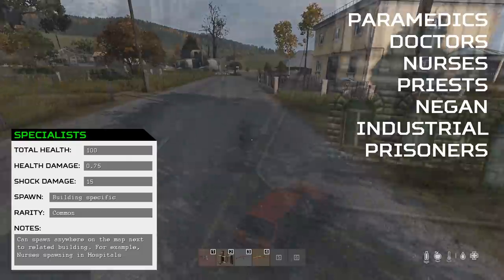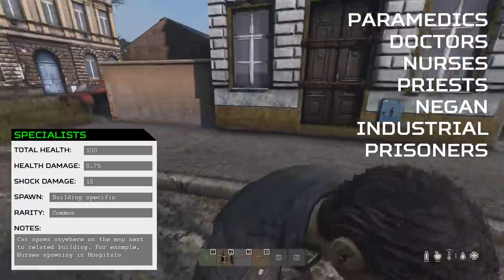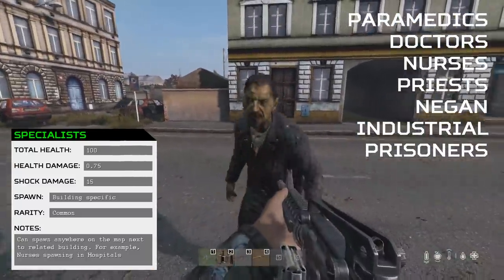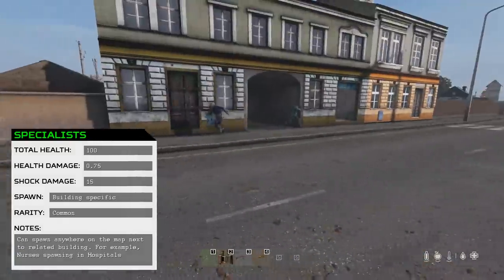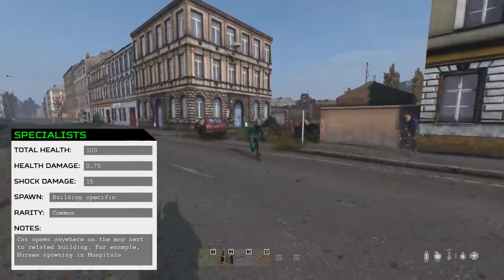This means Low Tier Infected will be mixed with Specialist Infected. Here is a list of all the Specialist types I could find: Paramedics, Doctors, Nurses, Priests, Industrial Workers, Prisoners, and this one with a Leather Jacket on — I'm calling him Negan. The main reason you are going to go down on the coast due to Infected is through Shock Damage, and Specialists do 50% more Shock Damage than their Low Tier counterparts, so be careful on the coast when you see Specialists.